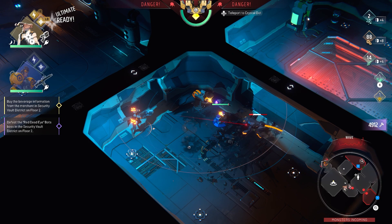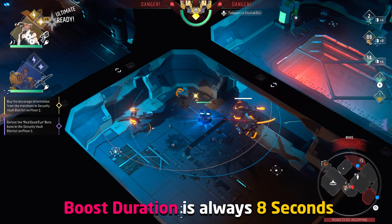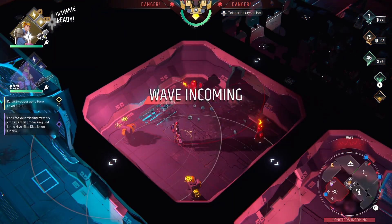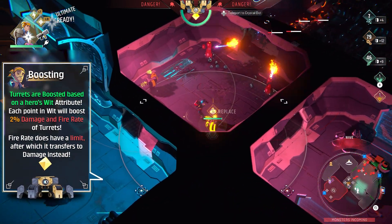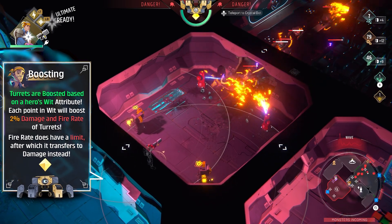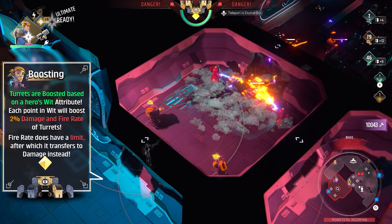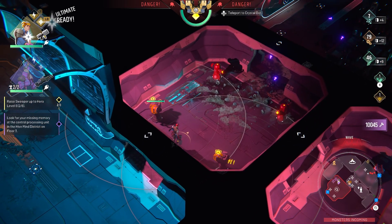— regardless of how many points you have in wit — is the duration of the buff. No matter what, when you shove a turret, they will be boosted for 8 seconds, indicated by their barrels or the turret itself glowing yellow, so it's easy to track. Now for the actual boost, every point in wit will increase the damage and fire rate of a turret by 2%, with a limit on fire rate, or in the case of turrets that don't have a fire rate stat, where the fire rate boost also goes into damage. So basically, a character with 10 points in wit will give 20% damage and 20% fire rate boost for exactly 8 seconds to the turrets they shove.